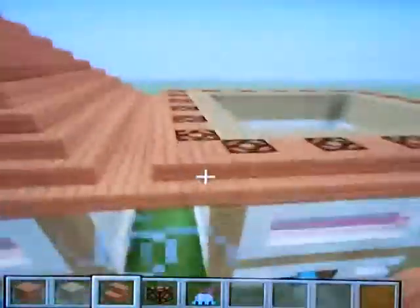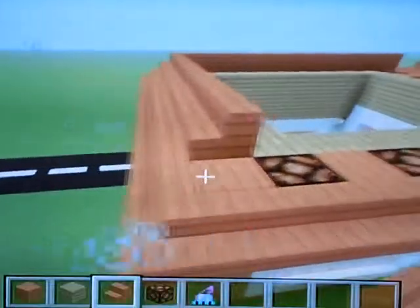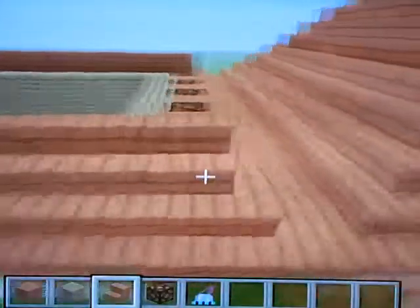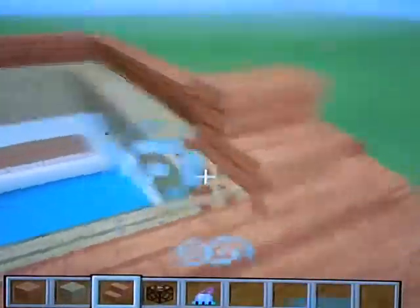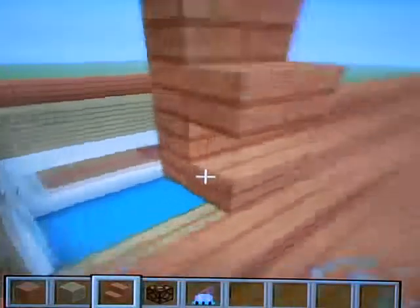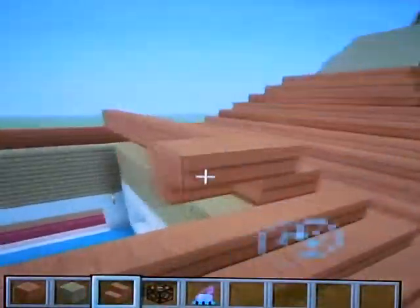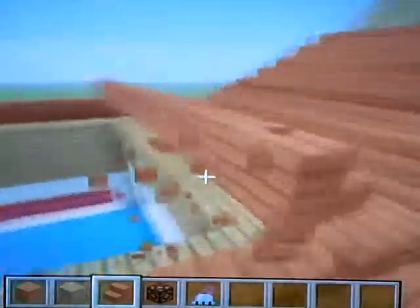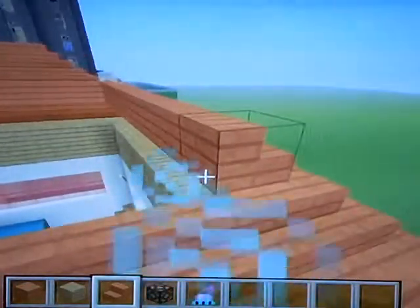Then you're going to get your other layer and just keep going up a bit. I like this sort of height — I think it looks suitable. I'm going to go up a little higher so both of my houses match, and I think it's a good height.